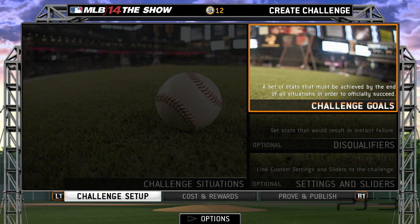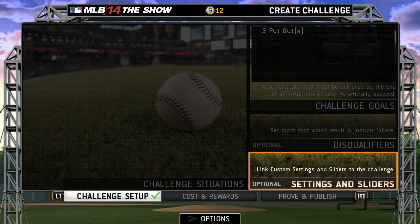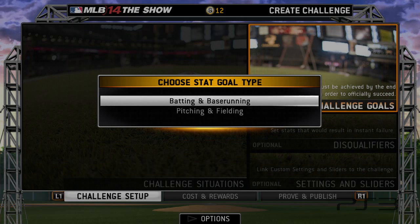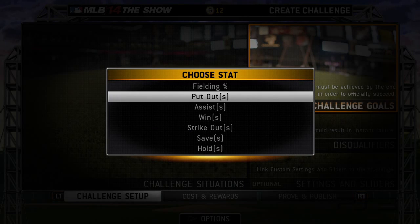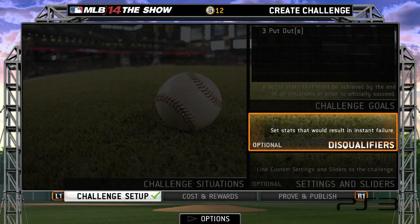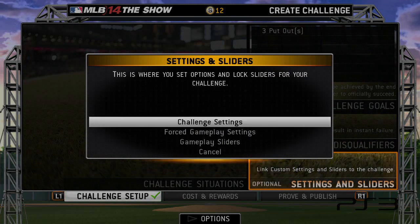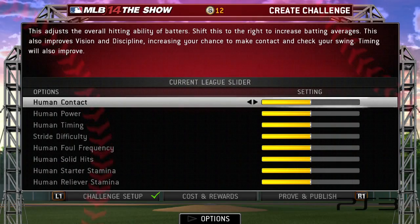The right side is where you set up your global set of goals, disqualifiers, and custom challenge settings. By the end of this challenge, in order to succeed, we want you to rob the home run three times, so we'll set three put-outs as the goal. Since it's at the top of the list, it also acts as the ranked stat in the dedicated leaderboard. In this challenge there are no disqualifiers, which are stats that would result in instant failure. Also, no custom settings or sliders, which would lock specific options to this challenge.